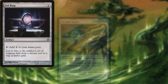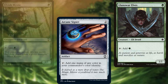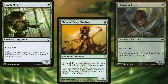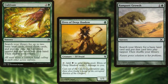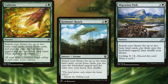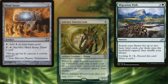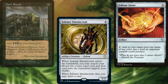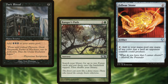Sol Ring, Arcane Signet, Llanowar Elves, Elvish Mystic, Elves of Deep Shadow, Rampant Growth, Cultivate, Kodama's Reach, Migration Path, Mind Stone, Solemn Simulacrum, Felwar Stone, Dark Ritual, and Ranger's Path make up our mana ramp.